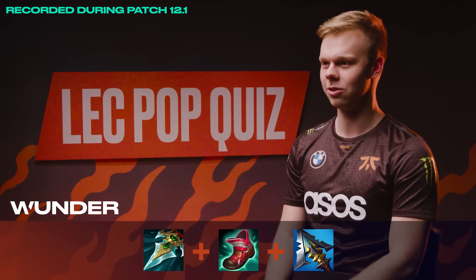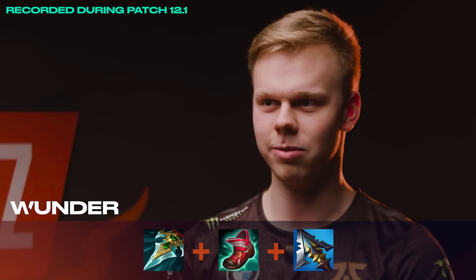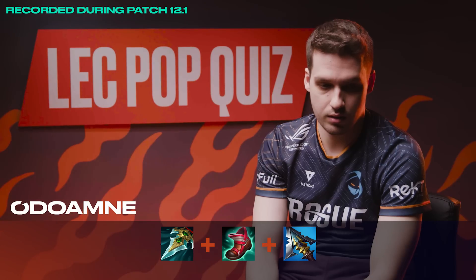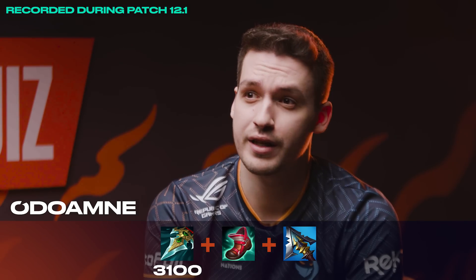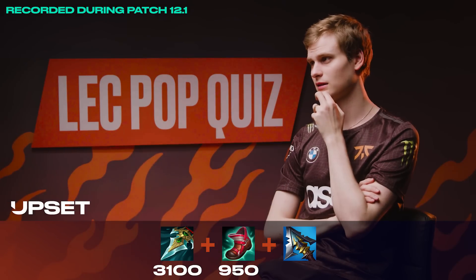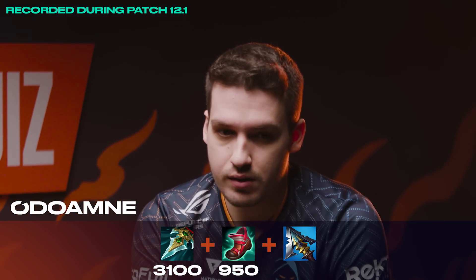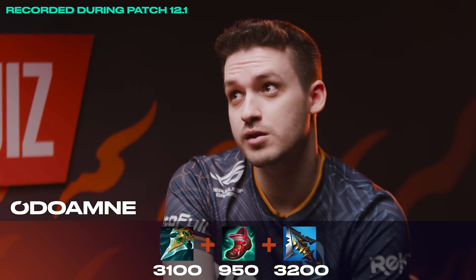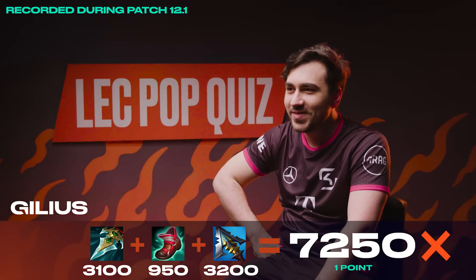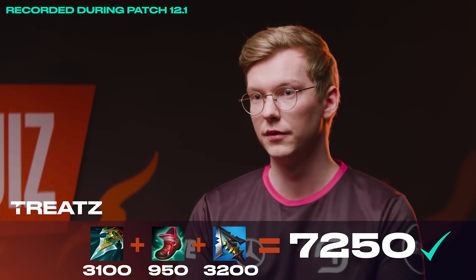Math is so hard. I know Prowler's, I think it's 3 point... both these items are either 3.2 or 3.4. I think maybe Serylda's is 3.4 and Prowler's is 3.2. Is Prowler's the same as Eclipse? The Prowler's I think is 3.2. 1100, 900, 750 — 3.1k. 900 gold for the CDR boots, the boots 950. And then Serylda's is I think 3.2. 3.2k for Serylda's. 1.1, 6.6k plus 650, 700 — 7250. So 7150. 3.1, 4 and this is 7.2. 7250. It's 2 points!